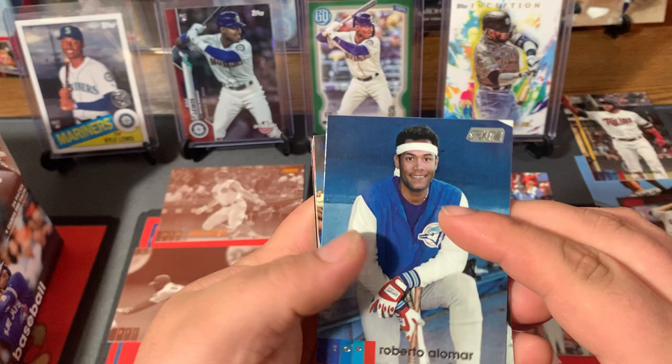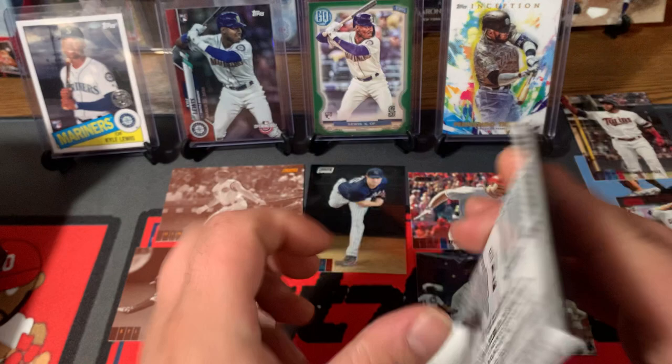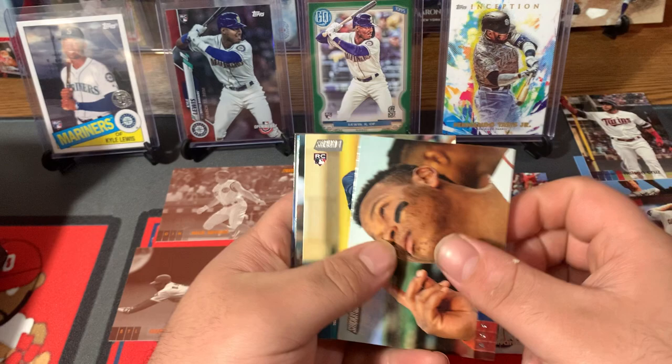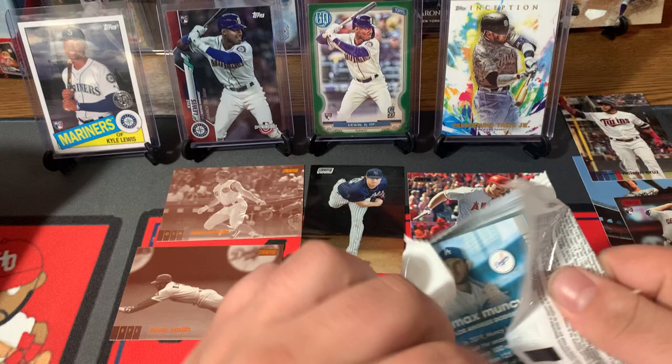Roberto Alomar, Salvador Perez, Starling Marte. Another Emperors of the Zone — Sonny Gray and Noah Syndergaard. Rafael Devers, Yu Chang Rookie Card, Logan Allen Rookie Card, Power Zone Gleyber Torres, and Ray. Stars and Cards aren't terrible — I like those.